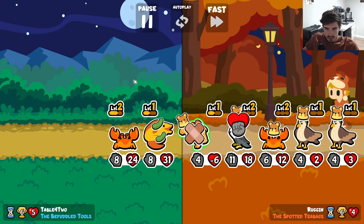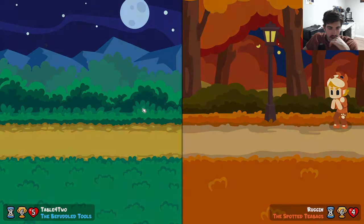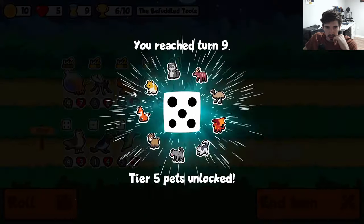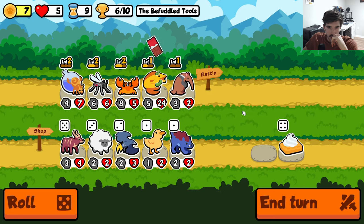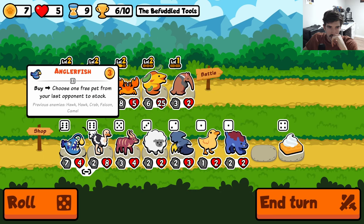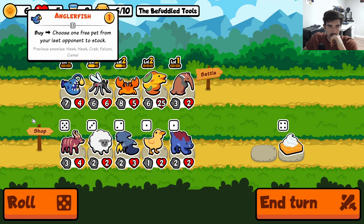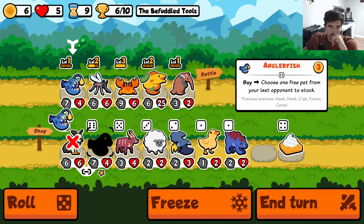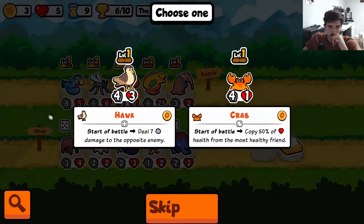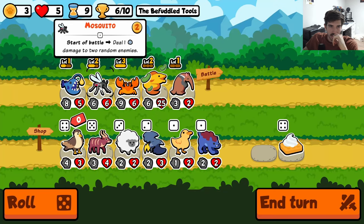We're still okay. We need to get some attack on our eel so his ability goes before the Crab. Go here. Hawk, Hawk, Crab, Falcon, Camel — Hawk tour. There's the Crab again. Run another Crab — is that too much? Maybe we run a Hawk instead of the Mosquito.